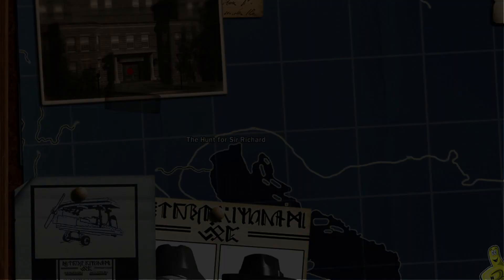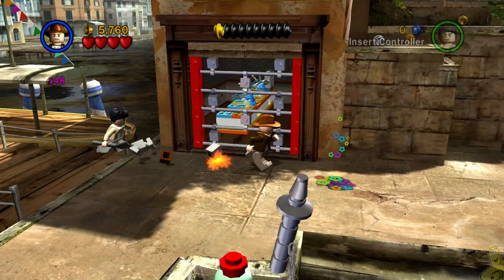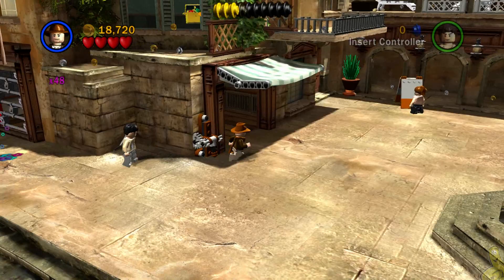When you're ready to roll out, go ahead and choose the third movie and the first level for The Hunt for Sir Richard free play, and let the game choose the characters for you — it'll do an excellent job. You should have everybody you need if you've been following along.